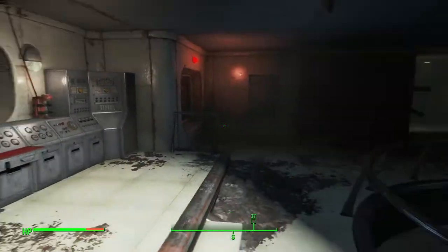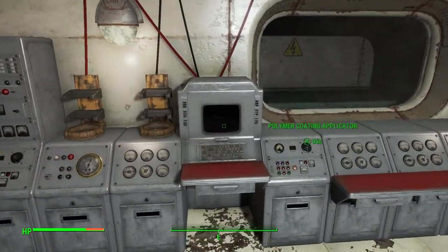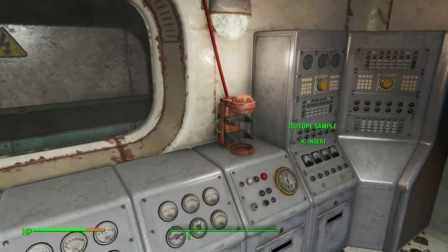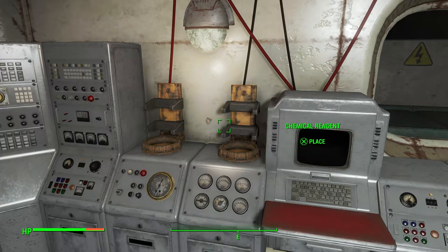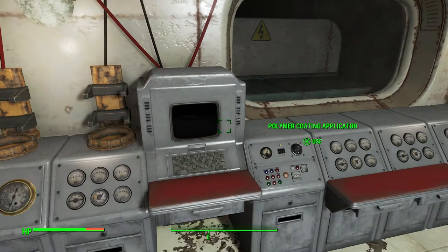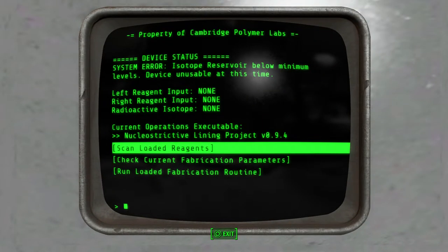This first room has a terminal you'll want to interact with. The terminal has an isotope sample area as well as two areas where you can insert different chemicals. To make this power armor you need to insert the chemicals and the isotope in the correct spots.